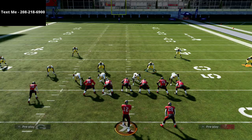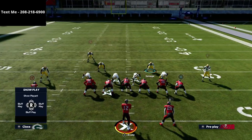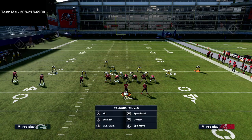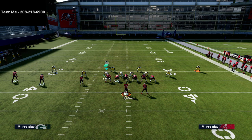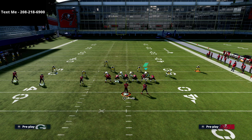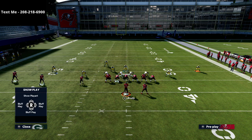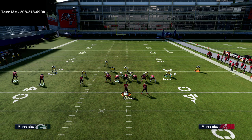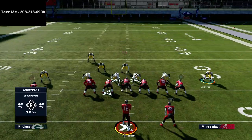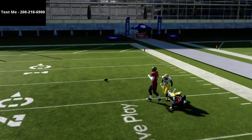Another thing I like to do out of this defense: you can man up the tight end with this linebacker, and then man up the running back as well. Take this guy and cross man him on the circle receiver. That version lets you user this guy. The reason I like that is it can bluff some pressure, and you're going to see all in all you just get back on the ball. These crossers are pretty much bagged. The cool part is this is also going to stop delay fades and similar concepts.